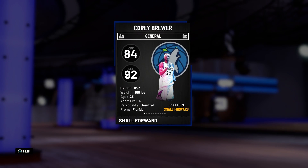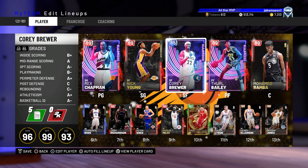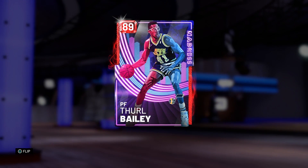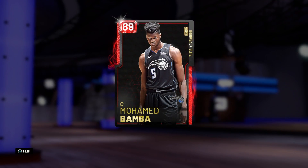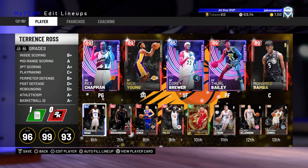Starting at small forward, this is going to be our lockdown defender in our lineup. Standing at 6'9", this Sapphire Corey Brewer is coming with really good defensive stats. So if someone is running Giannis or LeBron at point guard, that is when you switch Corey Brewer onto them to lock them down, because obviously Rex Chapman is only 6'4". At power forward, we got this Ruby Thurl Bailey — honestly one of the best cards in our lineup. He's a stretch big that can knock down a three, has a good release, and can grab rebounds. And at center, Mo Bamba — one of the best Rubies in the game, standing at 7'0", and he can also stretch the floor.